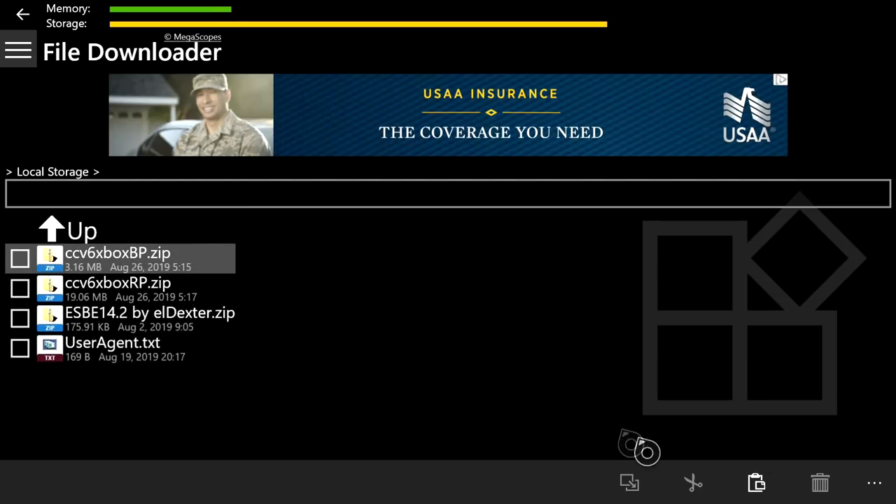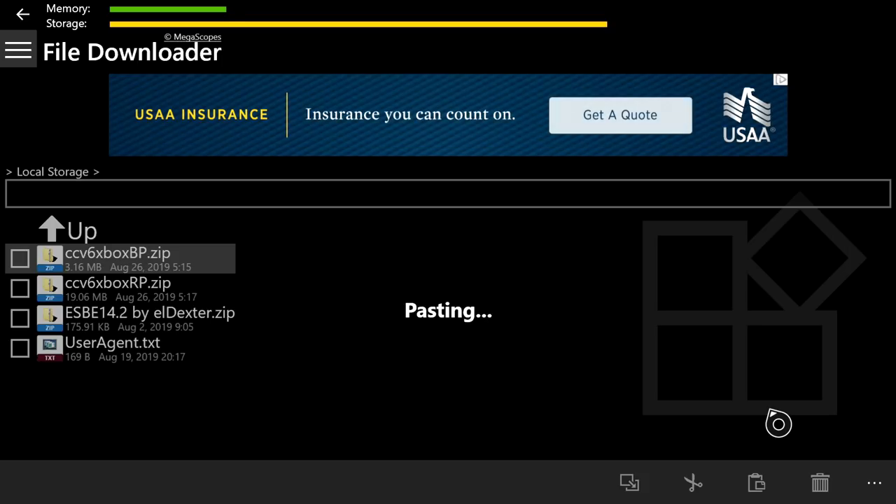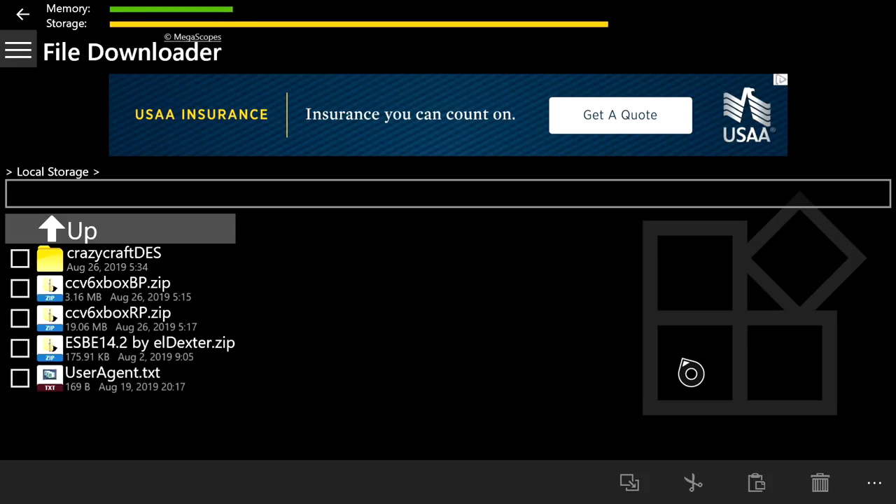After you press those two buttons in that exact order, push B to go back. You'll see a clipboard icon at the bottom right of your screen — once it's done loading, press A on that to start pasting. Heads up: it will take a long time to paste, so be patient. For me it took about 30 minutes to finish pasting the behavior pack.